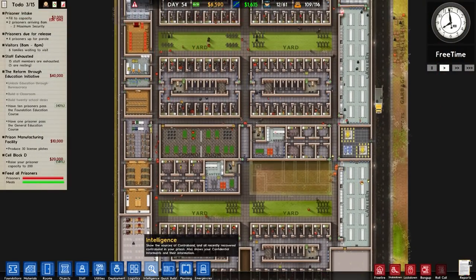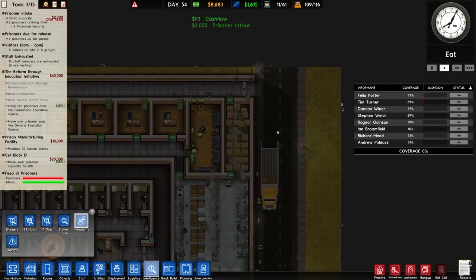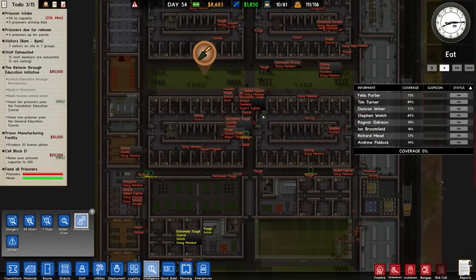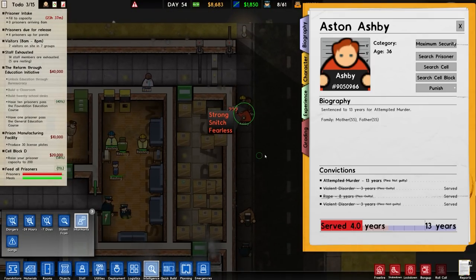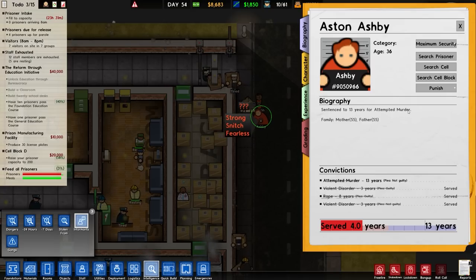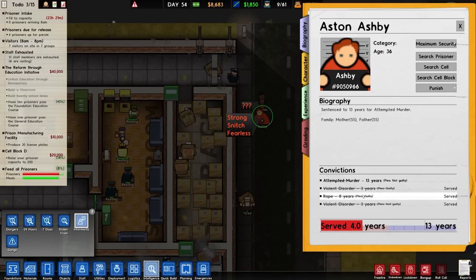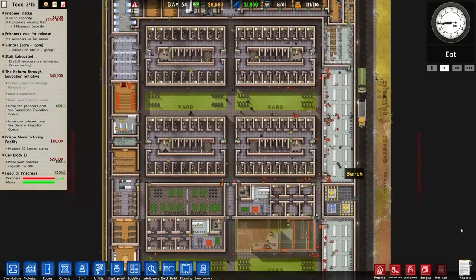We'll go to intelligence and informants and have a quick zoom in to see what sort of prisoners we have and what traits they may carry. On the right-hand side we've got our informants — eight informants. A little bit of suspicion on the top four, but that's okay. We have a strong snitch and fearless inmate here — Aston Ashby, prisoner number 9050966, sentenced to 13 years for attempted murder. They have a mother and father, both age 55, and have previously served convictions for violent disorder and rape. Because they are a snitch, they are technically going to go into protective custody. Pretty good.